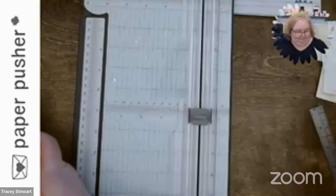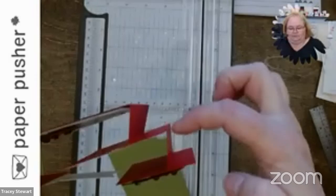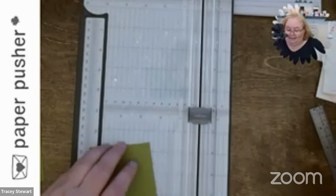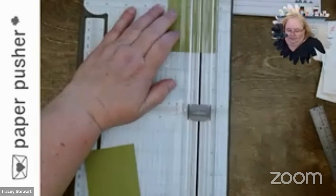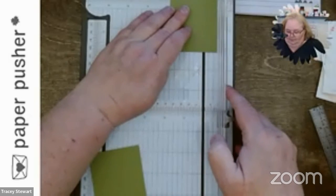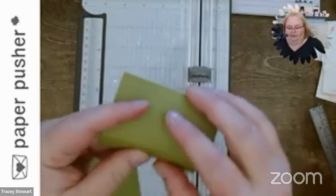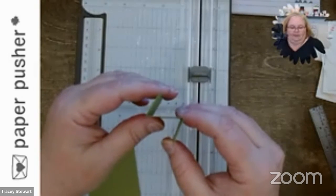These little mechanisms are the Z-fold pieces that hold the two panels. She calls them mechanisms. You score at three-quarters and one-and-three-quarters, which is basically three-quarters in from each end. You're going to fold them into a Z. When I did it the first time I thought I was doing it wrong because it looked uneven, but no — that is what you're supposed to be doing. We're making two of those.